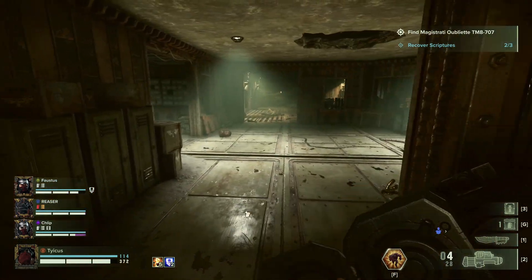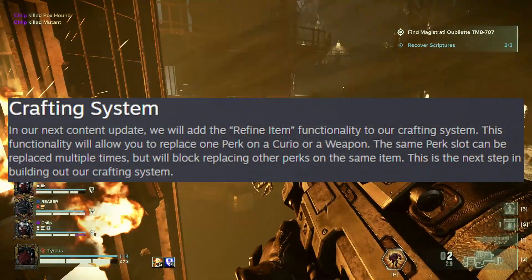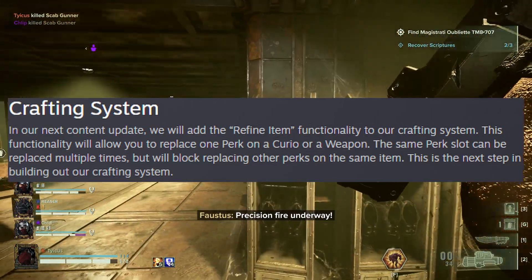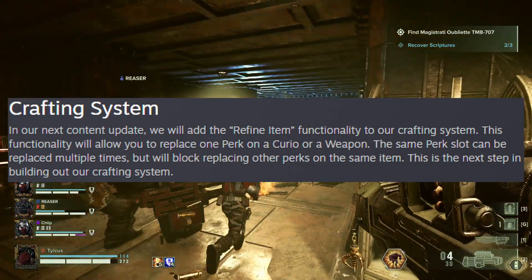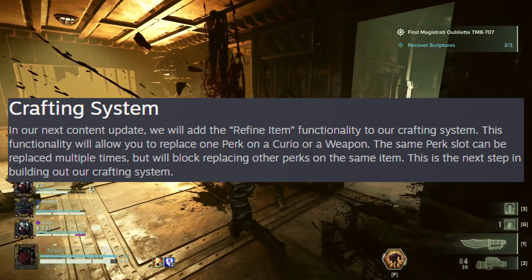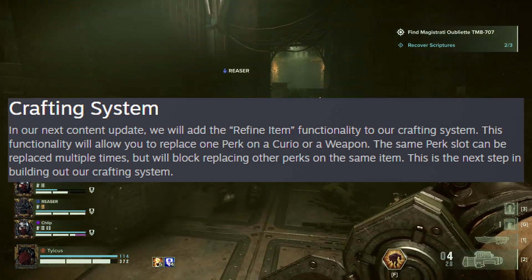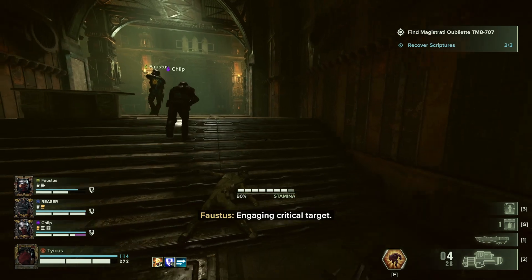Implementing the 100 Aquilus pack later seems a bit odd. So let's talk about the crafting system. It looks like Fatshark is going to be slowly rolling out the full system over time. I was under the impression that the full crafting system would be coming in this next update, but from the community post, it looks like only the refine system is going to be coming next week. This effectively lets you replace one perk slot on a weapon or a Curio. The same perk slot can be re-rolled multiple times, however it will block out replacing other perks on the same item. So you can choose to re-roll one of your perks per item as it blocks out the secondary perk. I'm not too sure how I feel about this because the game has a ton of RNG tied to it already. We'll just have to wait and see when we get our hands on this feature.